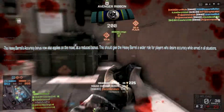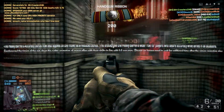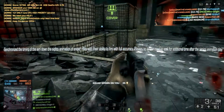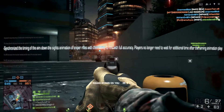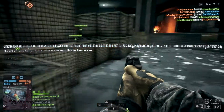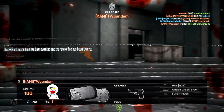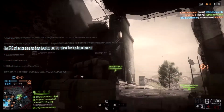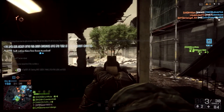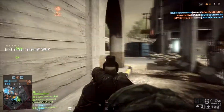Synchronized the timing of the aim down sights animation of sniper rifles with the ability to fire with full accuracy — players no longer need to wait additional time after the aiming animation plays to get accurate shots. Previously you had to wait about half a second after scoping in to get ADS accuracy with bolt action rifles. There's still a delay to achieve full accuracy so quick scoping is still not possible, which is a good thing. The SRS bolt action time has been tweaked and rate of fire lowered; the GOAL bolt action time has also been tweaked.